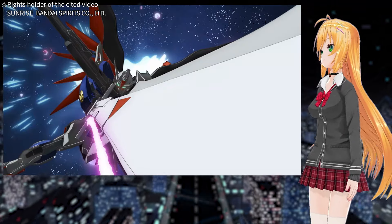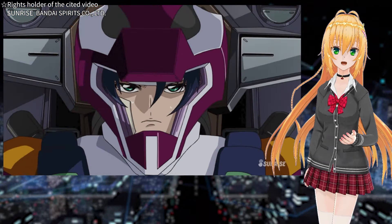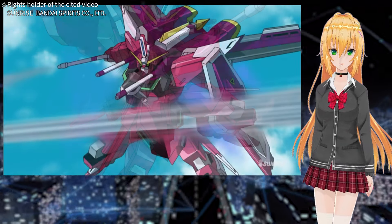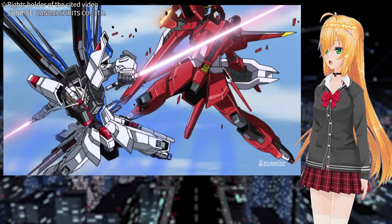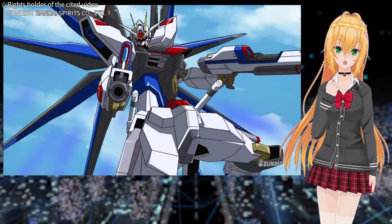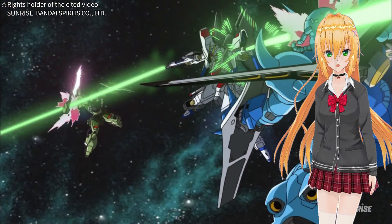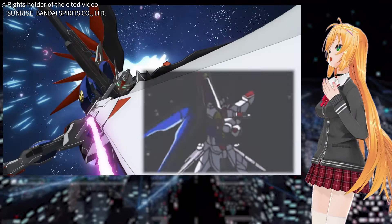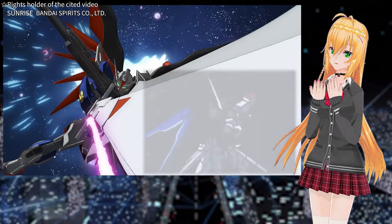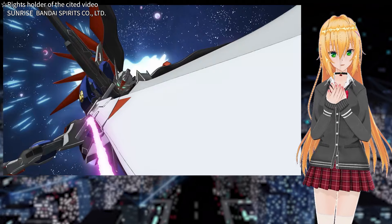This two-handed fighting style — does it remind you of anyone? Athrun, perhaps? Athrun often used two linked beam sabers. But that's right, it's actually Kira's fighting style. Using two beam rifles or two beam sabers at the same time is Kira's technique. In addition, Shin has adopted this fighting style in his own way, creating a style where he uses a big sword and a rifle at the same time.